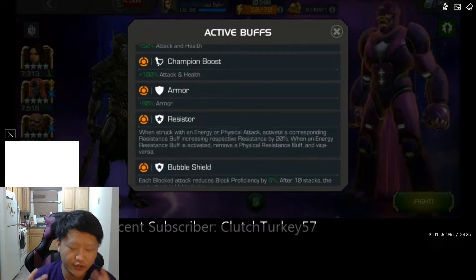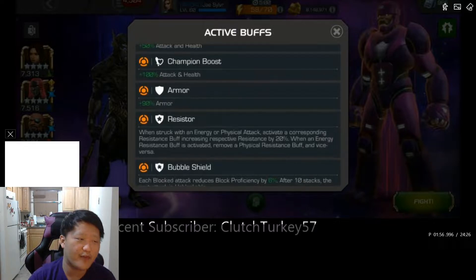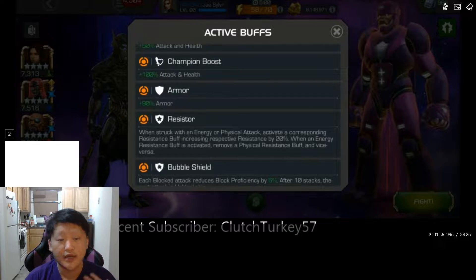You want to bring champions with some form of power gain — Hyperion, Ghost — these are champions that really rock in this scenario because you don't have to worry too much about Special Delivery and can just focus on Hurtlocker, alternating between throwing special ones and special twos. If you don't have a power-gaining champion, you have 15 hits to throw your special one.